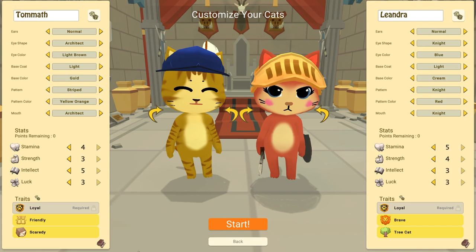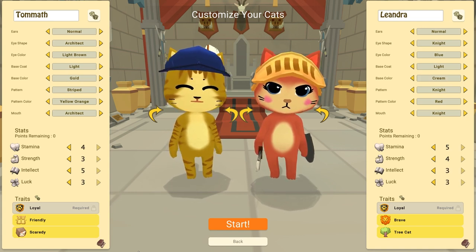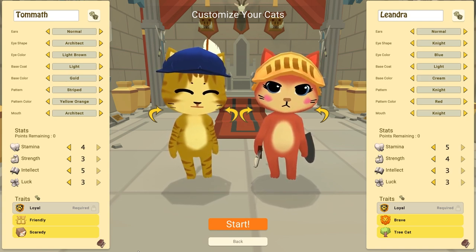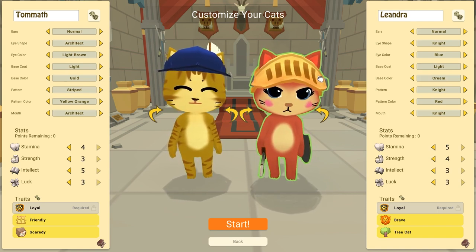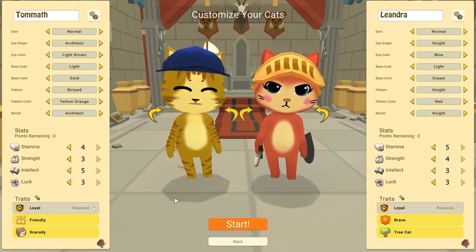The way it works is you have specialized Catazons, and then you have regular villagers with no specialization. They have traits but no specialization. This one here is the architect, this one is the knight. A little bit later, in the second or third mission when you're playing the campaign, you pick up a farmer. You keep getting specialized Catazons that do different things better than the regular villagers.